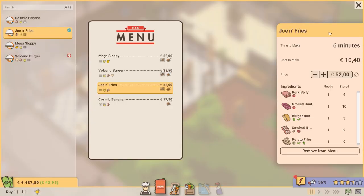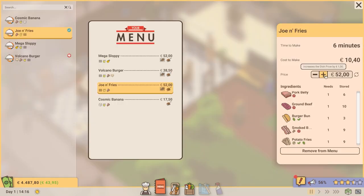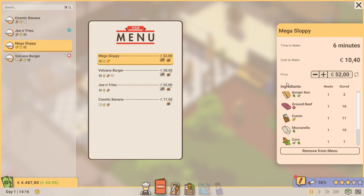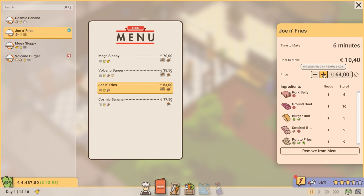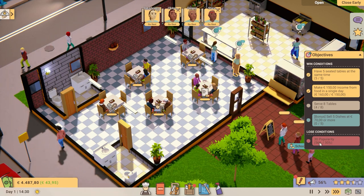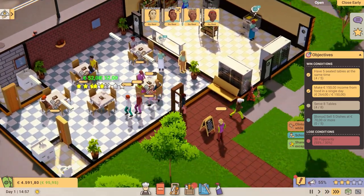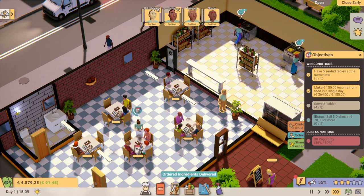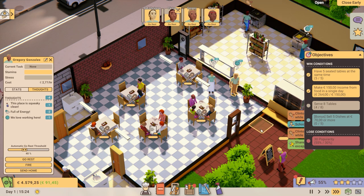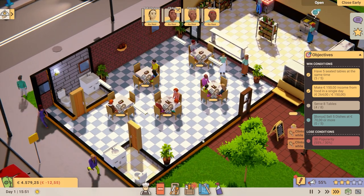Can we change the price from the menu? We can! What did it say — sell five dishes at 70 or more. The mega sloppy volcano burger — if I just set it to 70, that's a lot of money. Are people really going to pay that amount of money? Popularity is at 30 — we're not popular at all. That's not good. We need to become more popular. Why are you all standing still? The lady is going to do something. Gregory, why are you not doing anything? Greg, I think you should go to work.